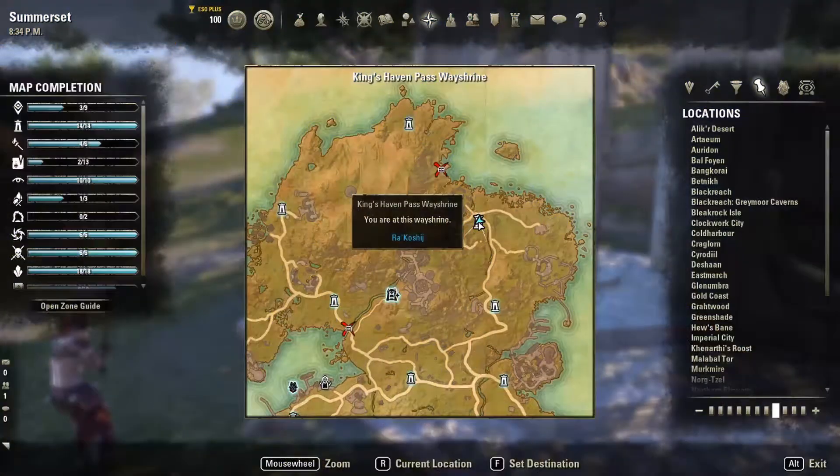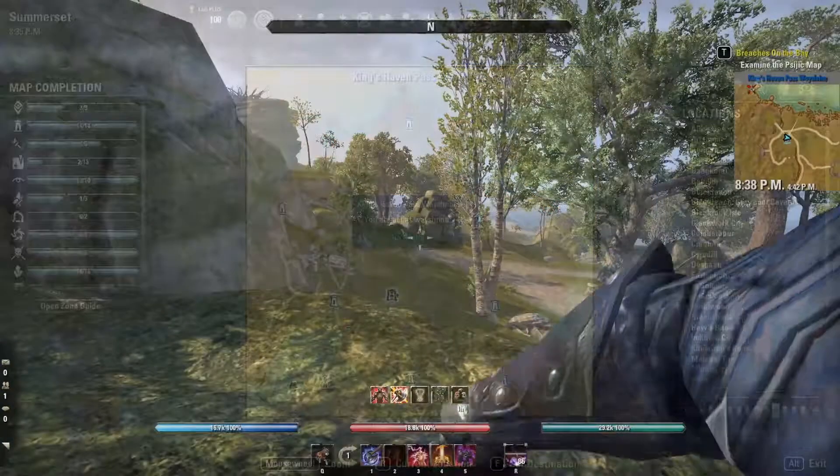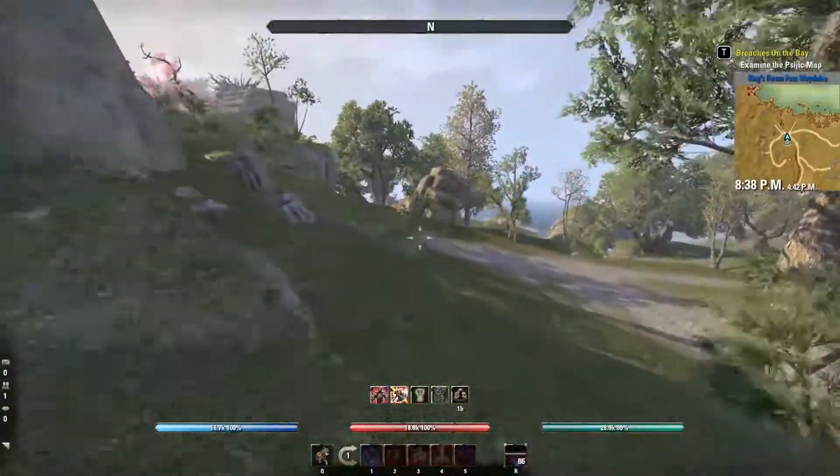Alright, let's go treasure hunting! For map number one, we're going to start at this Wayshrine. From here, we're going to head towards the X on the map. This map marker is from the map pins add-on, but don't worry — if you can't or don't use add-ons, it's definitely not necessary. I have it on just to help show exactly where we're going, since the treasure map itself is just a picture of the surroundings. From the Wayshrine, we're going to head a little bit northwest towards the beach.